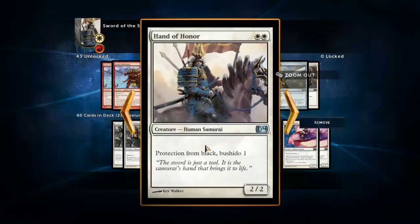We've got Hand of Honor here - Protection from Black, Bushido 1. Black decks are a problem for this deck to deal with, especially since they've got a lot of removal, and it's basically like being time-walked when you're trying to equip your equipment and they kill your creature in response. So having something that has protection from black is very nice, especially since there's no sword with protection from black in the deck.